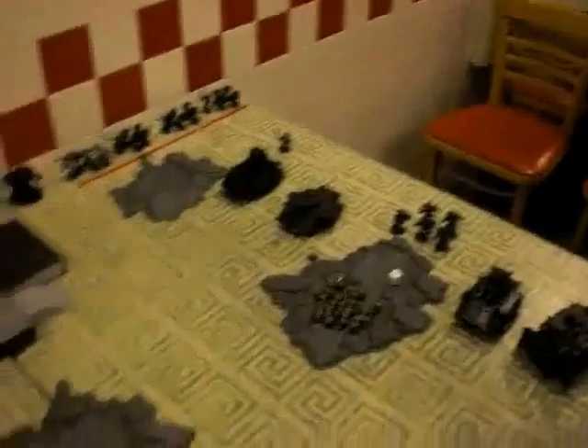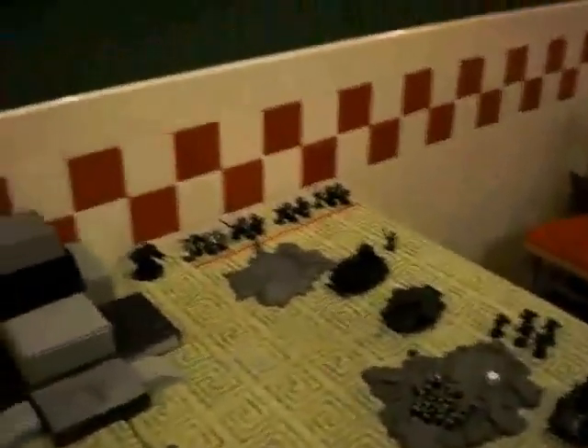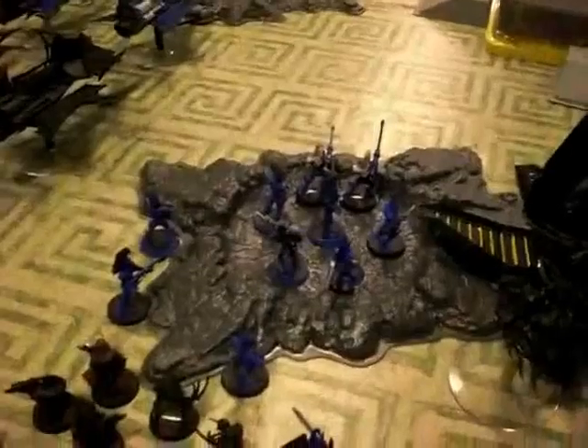Those units on the edge are our reserves. For the top of Turn 1, I moved my units forward — including my Warriors, even though there's a Dreadnought hiding on the other edge. I wanted to get them into cover terrain.